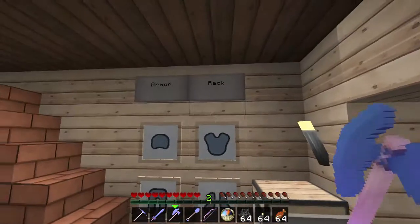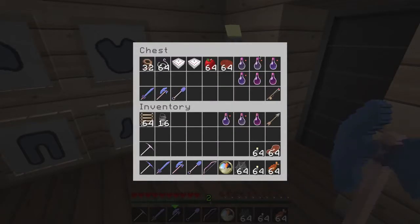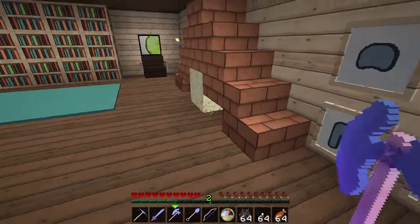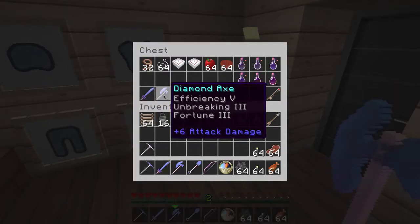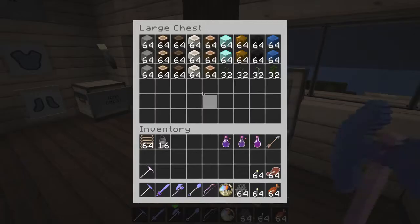So you come in here. We have our armor rack, which has some armor. We have a junk chest with all my little junk. Extra sword, axe, and shovel. We have some blocks in here.